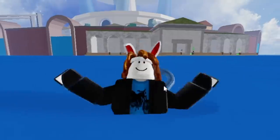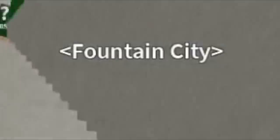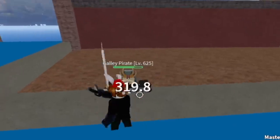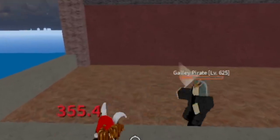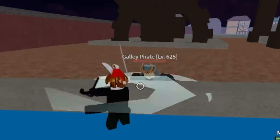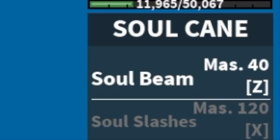Next up, guys, listen — we are going to the Fountain City. Remember the monkeys? They cannot damage you in water, right? Same goes with the galley pirates — they cannot damage you when you're in water. This area they're so easy to defeat, which means mastery leveling up is really fast. The gold mastery here is level 120, and after that, the final skill is unlocked.